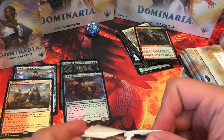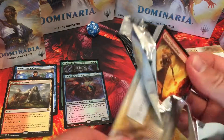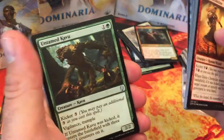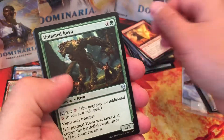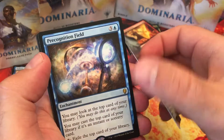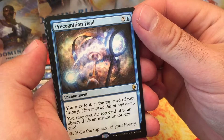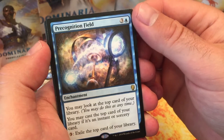I don't know if Zahid is going to be good in any deck. We'll see. Definitely a limited bomb. Untamed Kabu, Sage of Letnam, Precognition Field, Tucketari Library — you may cast from Tucketari Library if it isn't a sorcery card. Interesting.